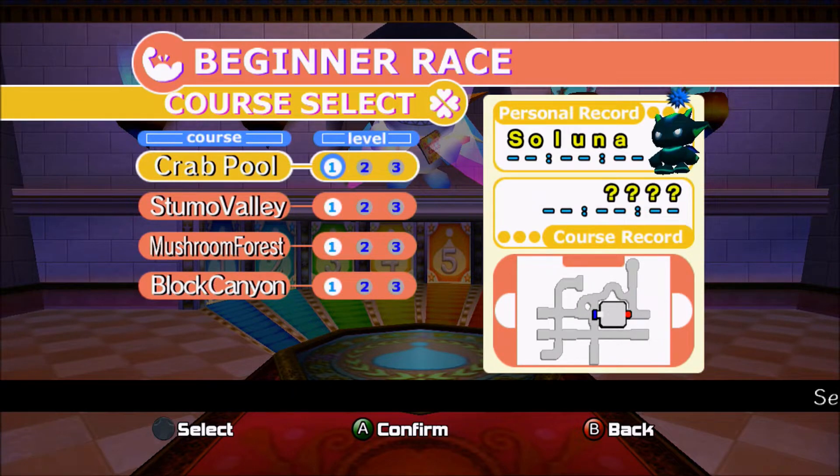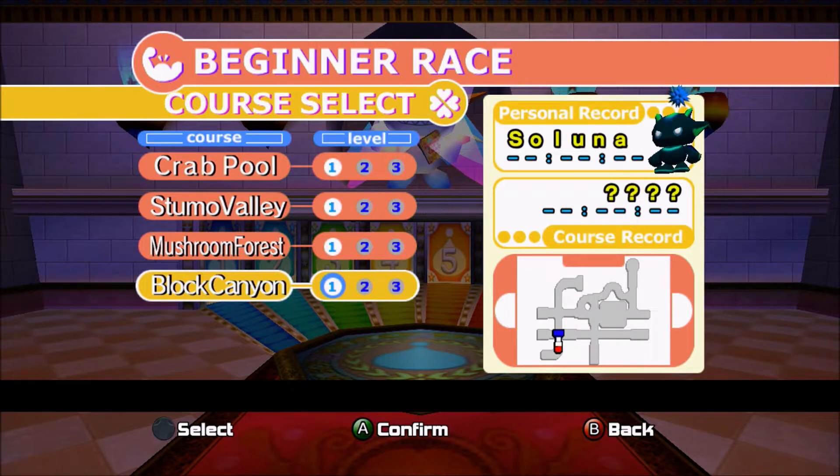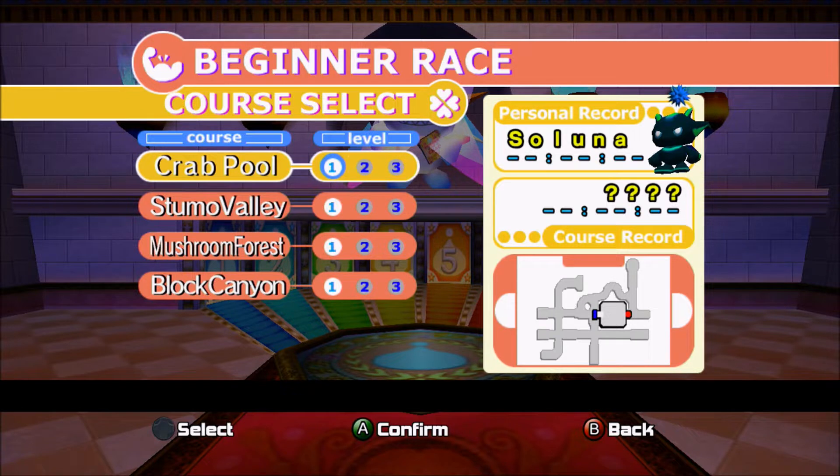Beginner Races have four courses, and there are three levels per course. You can't say you completed a course until you've completed level three of each one, and each level gets progressively more difficult. I'm going to dive into one now to show you how the feature works, then do levels one and two off screen since there's really no point watching the easier ones. Once I've completed through level two of a particular course, I'll show you level three on camera - that's going to be the most exciting one. They don't really tell you what level your Chao should be to complete these; it's trial and error.